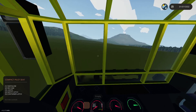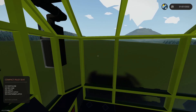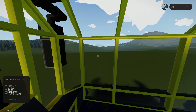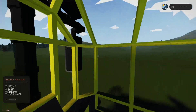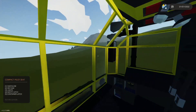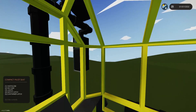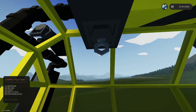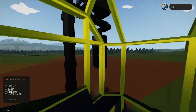Welcome back to Stormworks Build and Rescue. Last time we built this awesome little track vehicle that we're driving in right now. We were carrying some containers over to South Sawyer freight terminal, but I've done some tweaks and built something new that's hopefully going to help us with our mission today. We're currently on our way to a crashed helicopter to see if we can save these people and put out the fire.